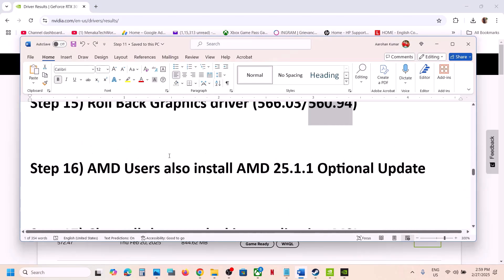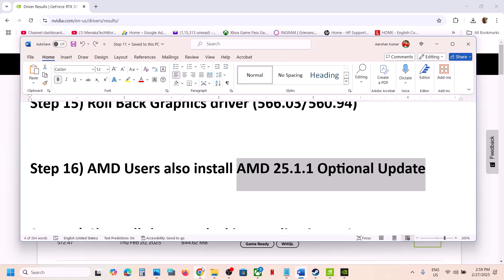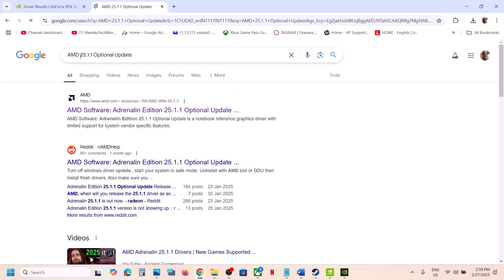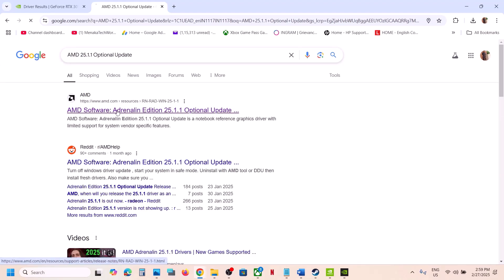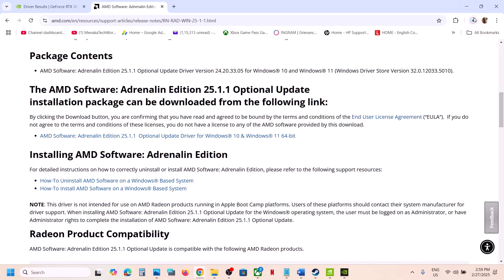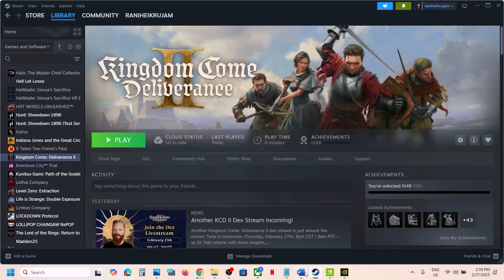For AMD users, install the AMD optional update. Search Google for 'AMD 25.1.1 optional update', go to the AMD website, scroll down, click on the AMD optional update, download and run the exe file, install it, restart your computer, and then launch the game.